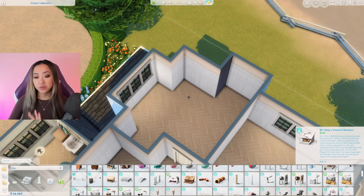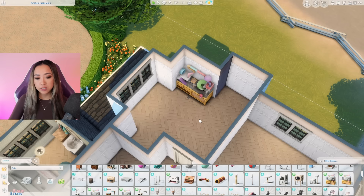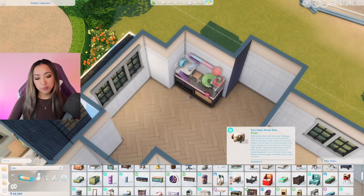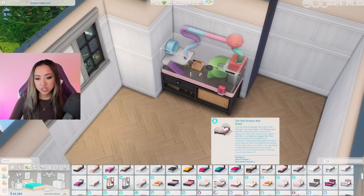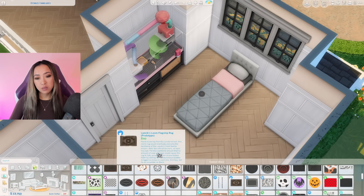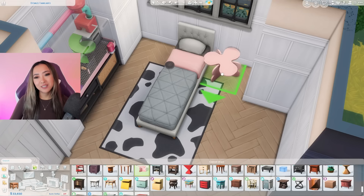We have just under 35,000 simoleons left. For the sake of budgeting, I'm going to do 5,000 for each kids' bedroom, 10,000 for the parents' bedroom, which should hypothetically leave me with approximately 15,000 simoleons to do all of the finishing touches. Playing off this pink and black swatch, I'm going to try and do a pink and black themed bedroom — maybe this cow print rug from the Pastel Pop Kit to go with our animal theme, with light pink end tables also from the Pastel Pop Kit.